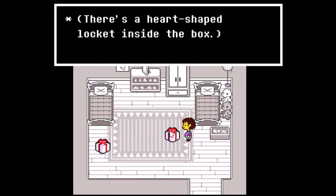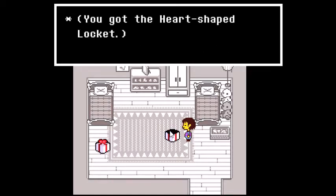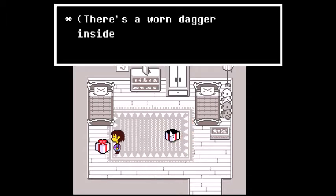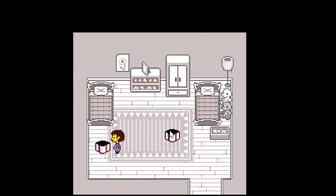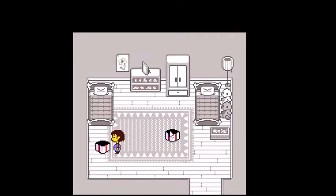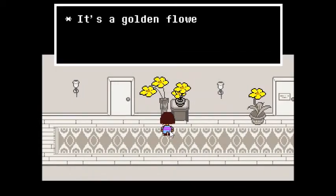There's a heart-shaped locket inside the box. Sure, we'll take it. We got the heart-shaped locket — best armor in the whole game. And a worn dagger — best weapon in the entire game. Well, technically the real knife does more damage, but when you actually use it, it's completely useless because the opponent you're using it on dies in a single hit.